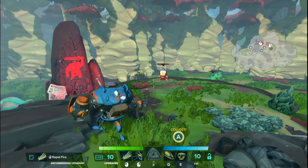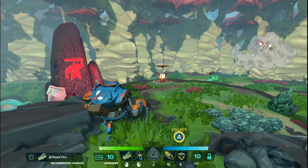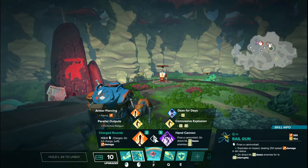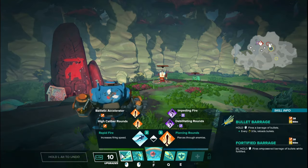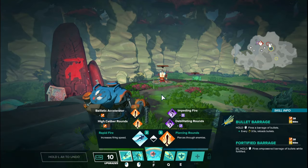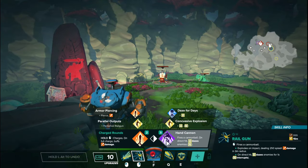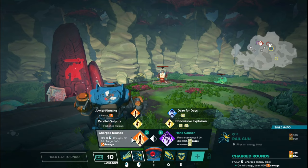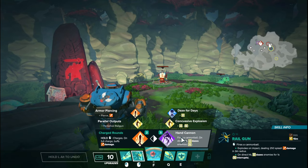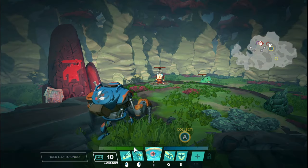Hello everyone, Wolfie here, and welcome back to the next installment of Hero Deep Dive, where I take a hero from Gigantic and go over every single upgrade throughout their abilities and their clash talents, telling you exactly what they do, how they function, putting them together for two builds at the end, and in some cases telling you what they don't actually do despite what the tooltip might say. Unfortunately there are quite a few errors throughout the entire roster, and I'm here to hopefully clarify and clear up some information.